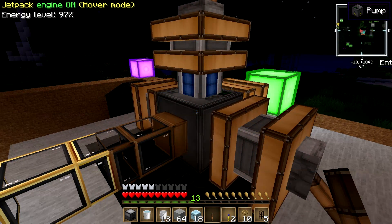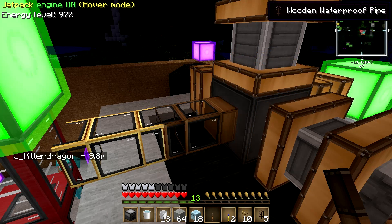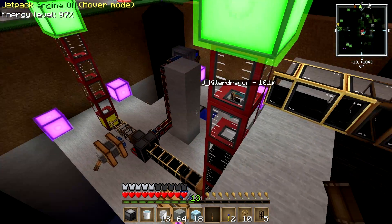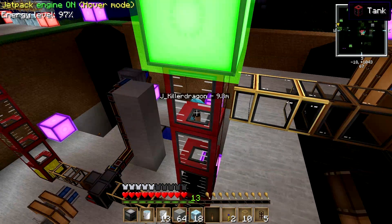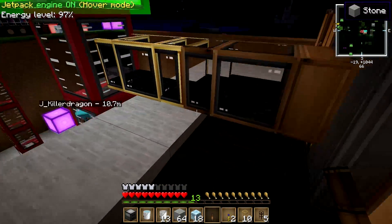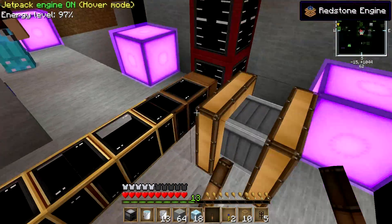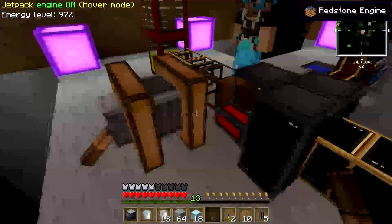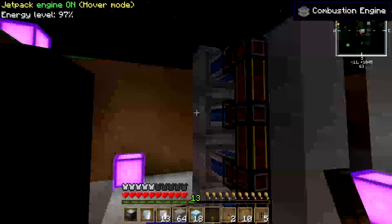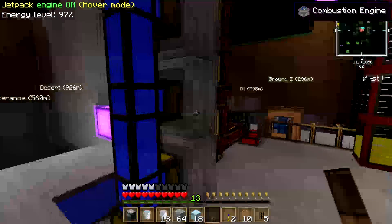You will need 1 pump, about 3 or 4 wooden waterproof pipes — look up how to make those. You're going to need about 10 golden waterproof pipes. You're going to need a bunch of tanks. If you find an actual oil rig, you'll need much more tanks. You'll also need the refinery itself, about 5 or 6 redstone energy conduits, about 2 to 4 combustion engines, liquid ducts, and an aqueous accumulator to cool off the combustion engines.